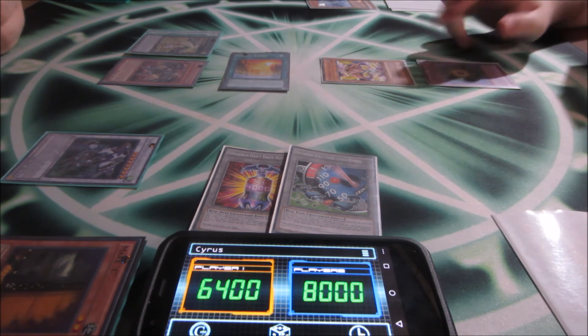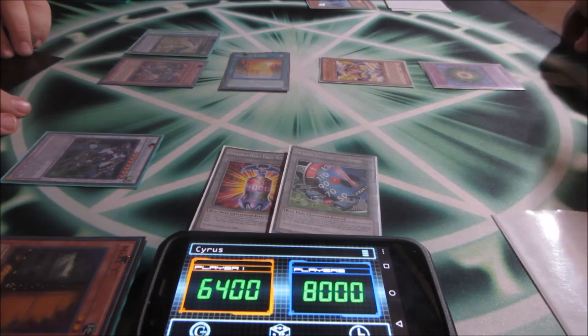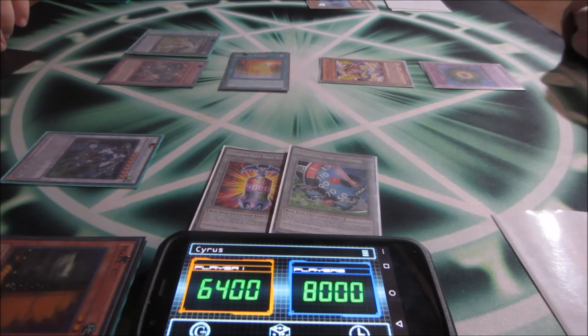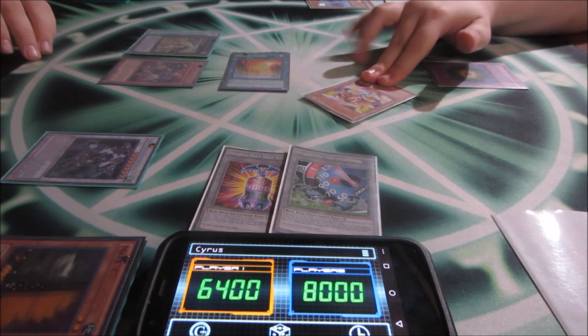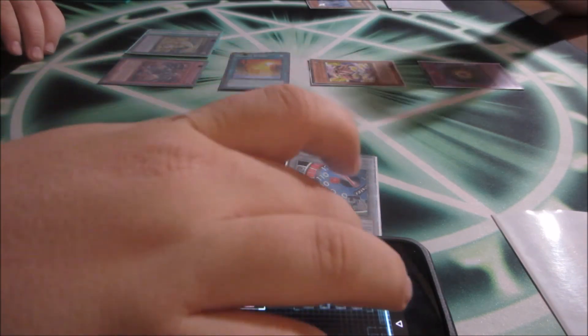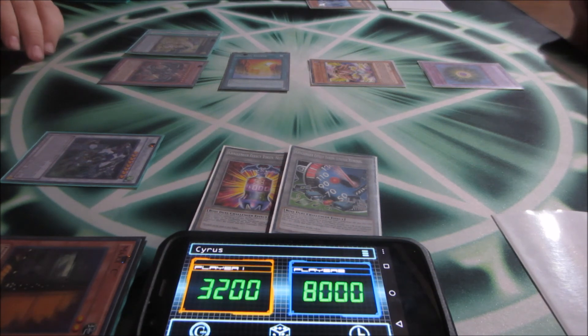Draw — there's a draw. The effect of Michion the Time Lord — negate with Crystal Wing. Battle phase: Michion swings at Crystal Wing, I'll take half — you can halve my life points. At the end of battle phase, effect. Okay, main phase two: set a card, end my turn.